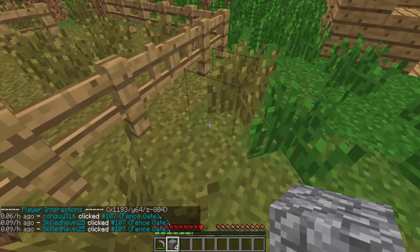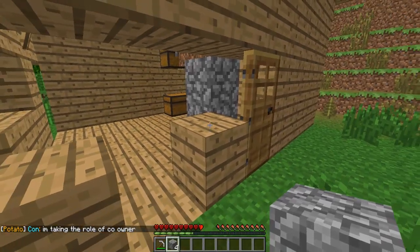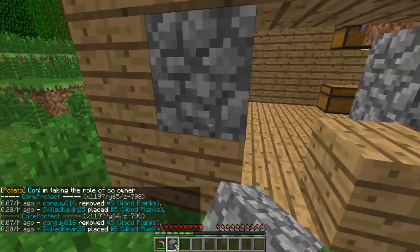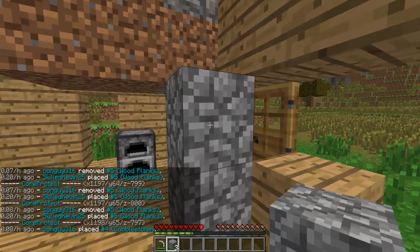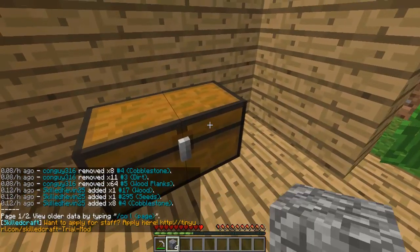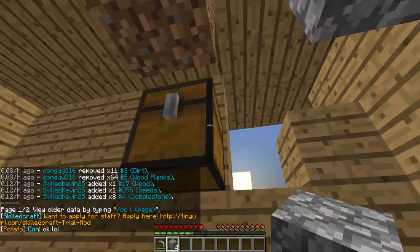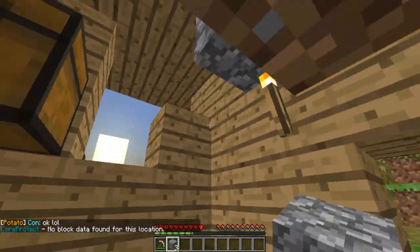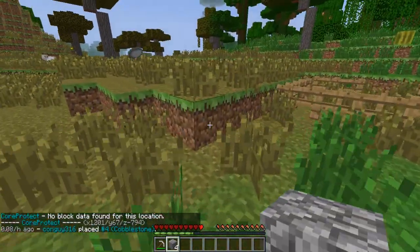Usually I ban people, but I'm not gonna ban him — he helped me out. If you want to find out who placed a block, you do that. It'll say who broke it — it says I placed it, he broke it. If I punch a block, it'll say con guy placed it. If I do this, it'll say who last opened it and what they removed — he removed all my wood, my seeds, and everything that was in the chest.